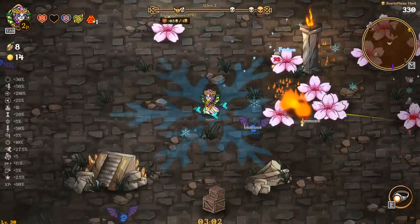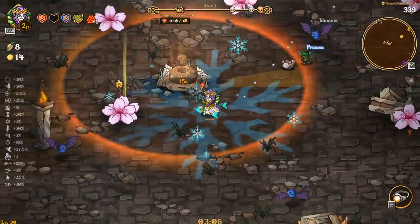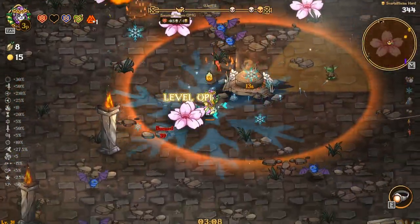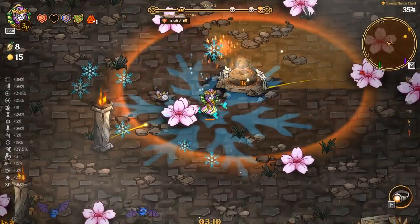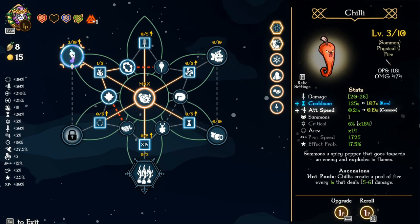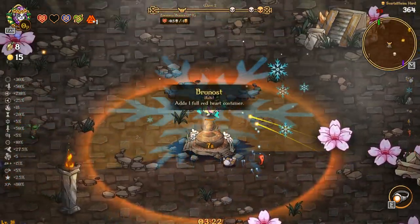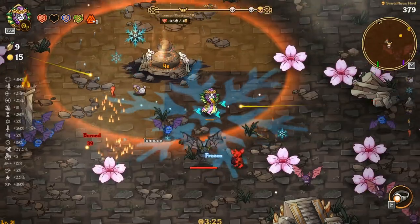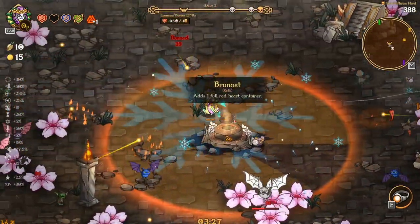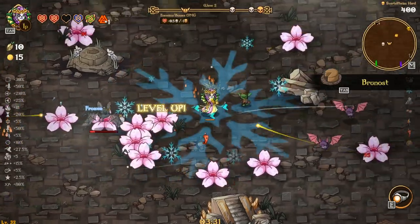Now with chilies, I want as many summoned as I can possibly get. Sure, I'll take a full red heart, why not. Damage and attack speed I'll take. Now I want a crapload of summons — I want like ten summons of chilies running out here. I want all the chilies possible.